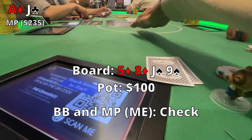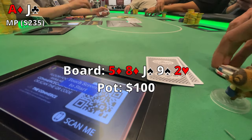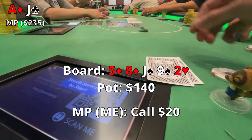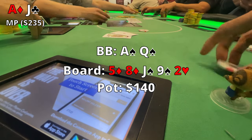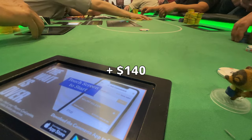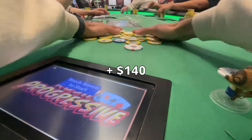The turn is the Nine of Spades. Big blind checks and I check right back. The river is the Two of Hearts. I'm pretty confident at this point that I have the best hand. He bet $20 and I made that call pretty quickly. He shows Ace-Queen suited, and we take that pot down with a pair of Jacks. In hindsight, I probably should have raised — I didn't think he was that strong, and I was correct, so I might have lost some value on that hand.